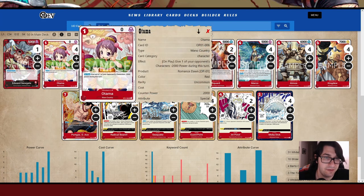Next up we have Otama — it's a 2k and one of the most versatile ones to have. It's only a one-drop and you can give up to one of your opponent's characters minus 2,000 power during the turn. It's good to play in certain situations to get KOs on characters that are normally outside your removal range. It's also a 2k counter, which is always good.